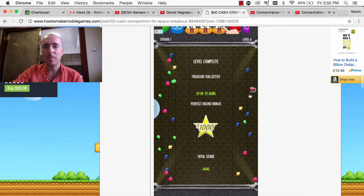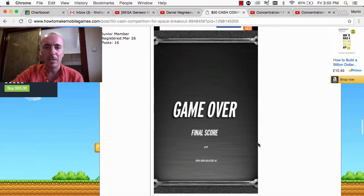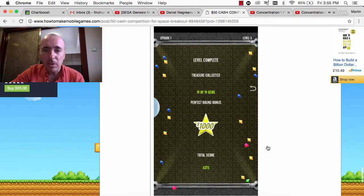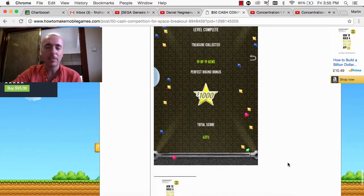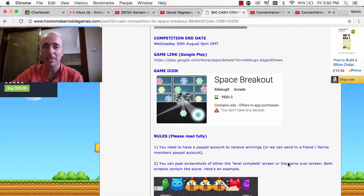All you have to do is either submit the score at the end of each level if you've got the highest score, or if it's game over, the score is also shown there as well. One of the guys already submitted his game over score, which was 6215, and I've just submitted my score, which is 6370, so I'm number one at the moment. And that's really easy to beat, guys, so definitely submit a score.